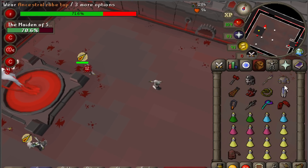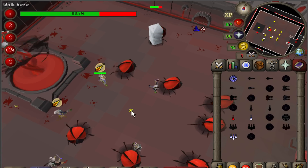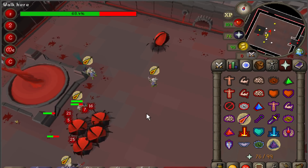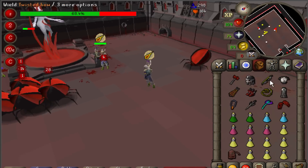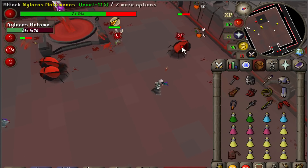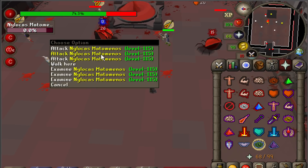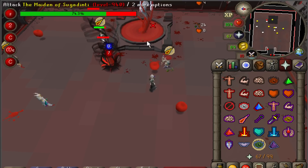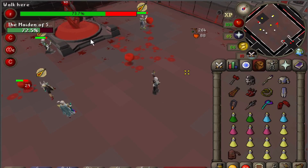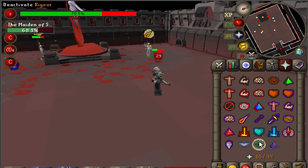Now for the Maiden's first unique mechanic. When she reaches 70% hit points, a set of Nylocas Matomenos will spawn. On spawn, the Nylocas walk towards the Maiden in an attempt to heal her. Any Nylocas that reaches the Maiden will explode and heal her for double its current HP — they have 100 max HP, so any undamaged Nylocas that reaches the Maiden will heal her for 200. Players should look to Ice Barrage every Nylocas spawn. Teams will usually assign a player to freeze a certain Nylocas to make sure every one gets caught. Once they are frozen, kill them before they unfreeze and reach the Maiden — Blowpipe works best for this.